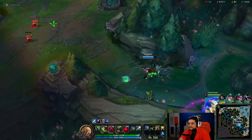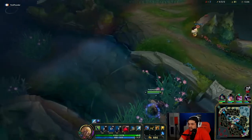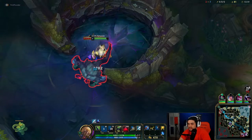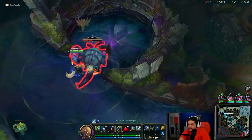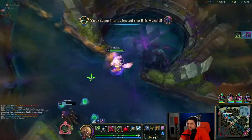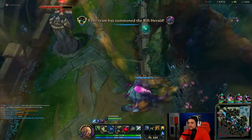Look at getting the Rift Herald before 14 minutes — go pop it on a tower or something. To not take as much damage from the Rift Herald, if you actually go through it when he swings, he won't hit you. I did that just to get movement speed towards it. I want to hopefully get that off and hit the tower. We got the plates — you don't get much closer than that.